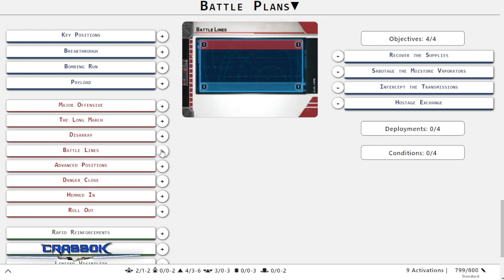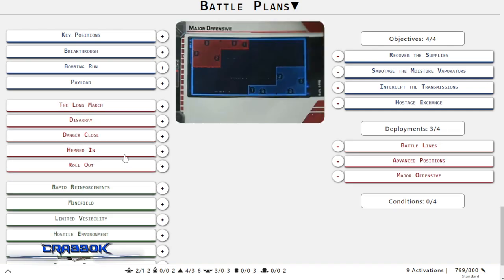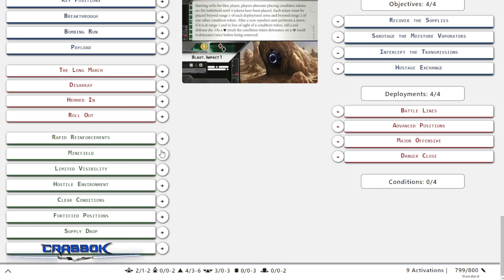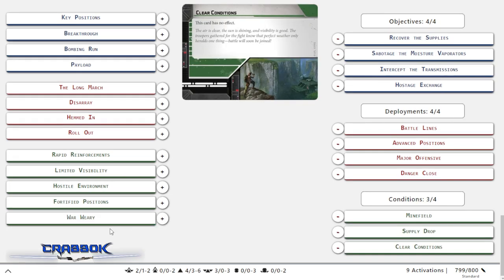For deployments I went with Battle Lines - I almost always go with Battle Lines. Also Advanced Positions, Major Offensive, and Danger Close. Danger Close is a little risky to me, but the alternative was Hemden and I hate that one as Blue Player - why would I want to be surrounded? It really all depends on terrain; I actually prefer Hemden as Red Player because you can kind of outflank. For conditions I'm going with Minefield - this one is nasty. Supply Drop, Clear Conditions, and Hostile Environment.